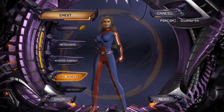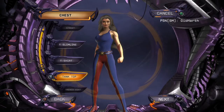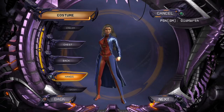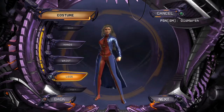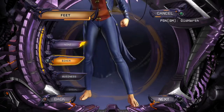Going to chest and going to trench coat. Going to waist and choosing none. Legs: urban slick, and feet: heeled.